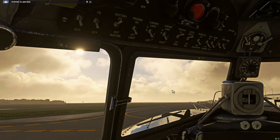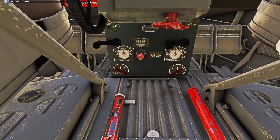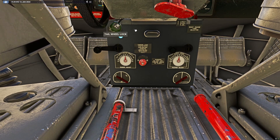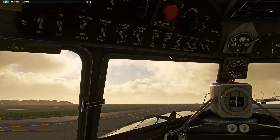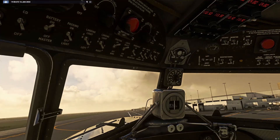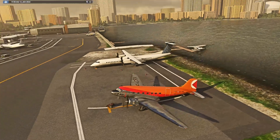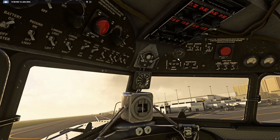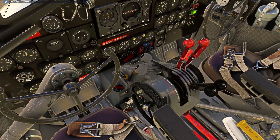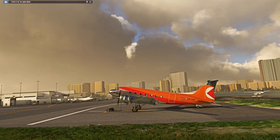We want to make sure the tail wheel lever is pulled out so the tail wheel can move. The radio is on. Booster pumps to on. Setting the flaps with the lever — we don't really need much flap I would imagine, but we get it with this plane anyway.